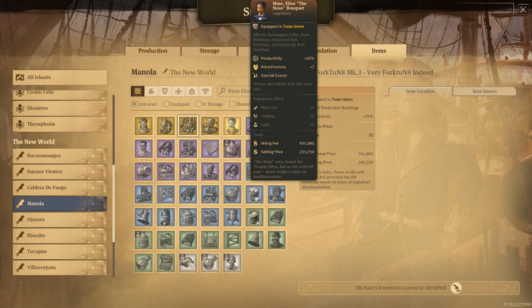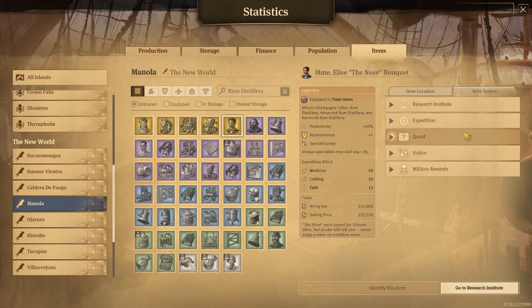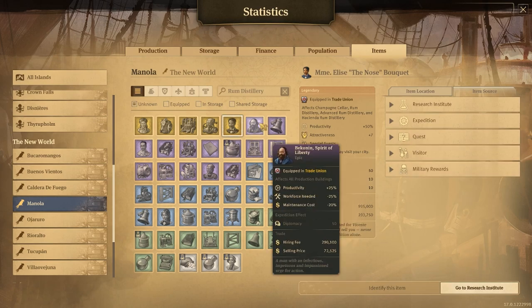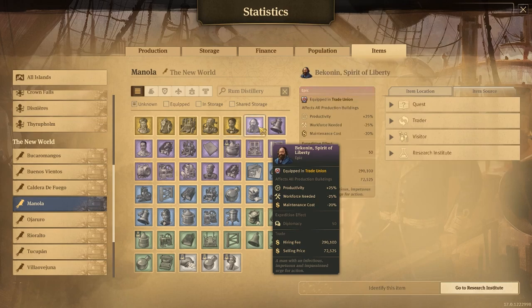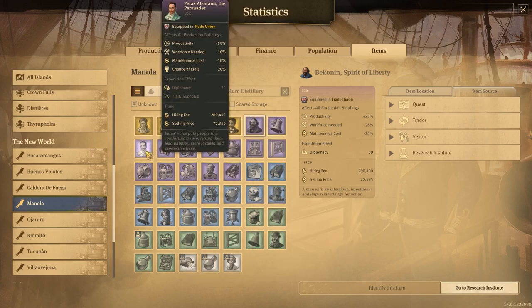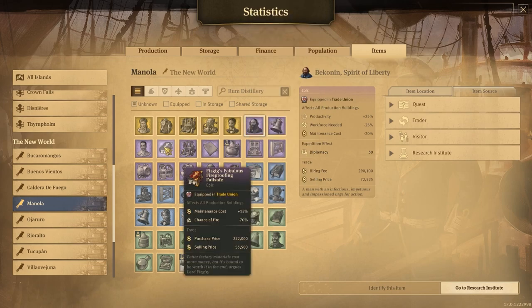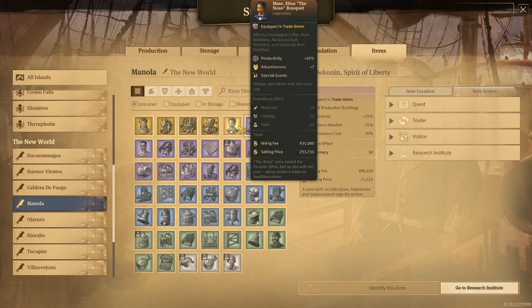Effects all rum distilleries, plus it gives us coffee. Productivity plus — she's pretty handy. Can I buy her anywhere? Unfortunately no — we can go to the research institute to grab her. 25 maintenance cost doesn't matter. Productivity 50%: plus 50, plus 50 — that takes us to 340 production, which is fantastic.